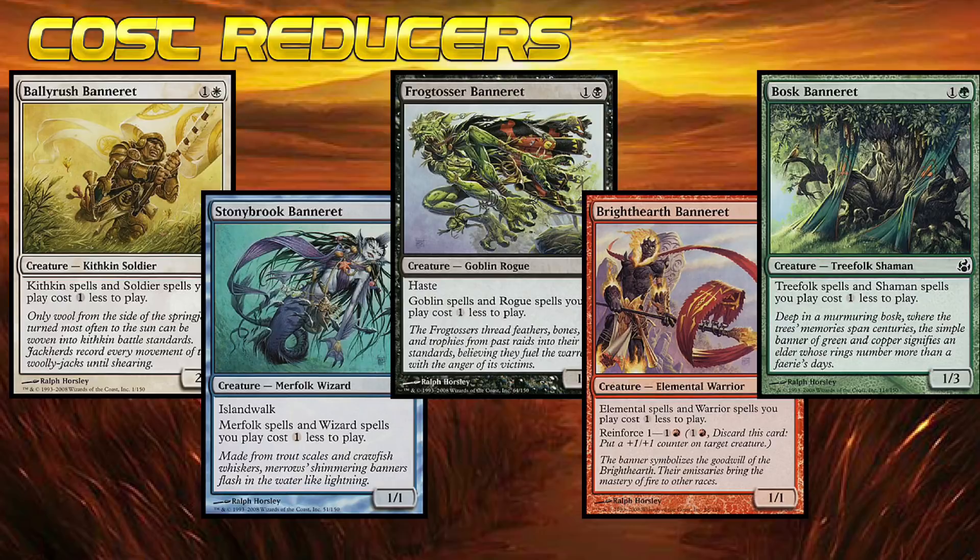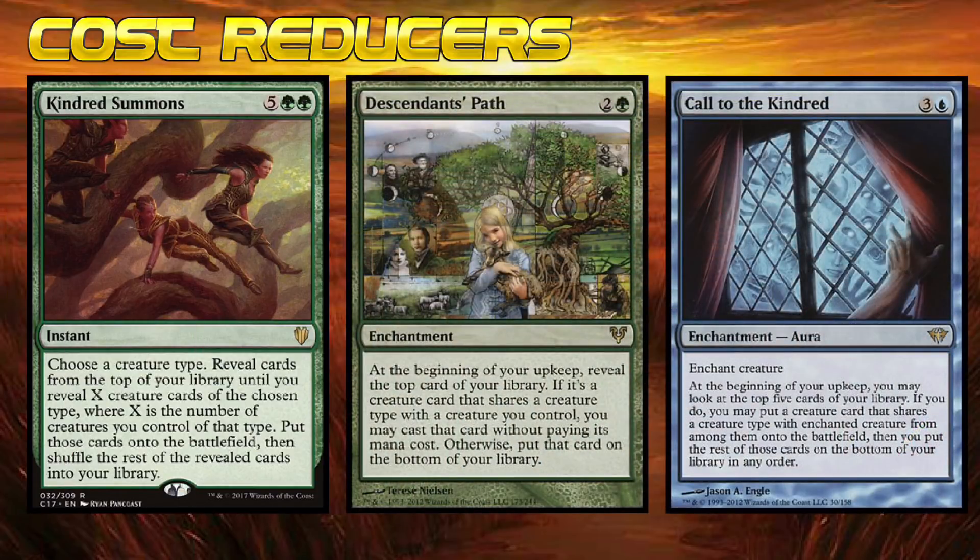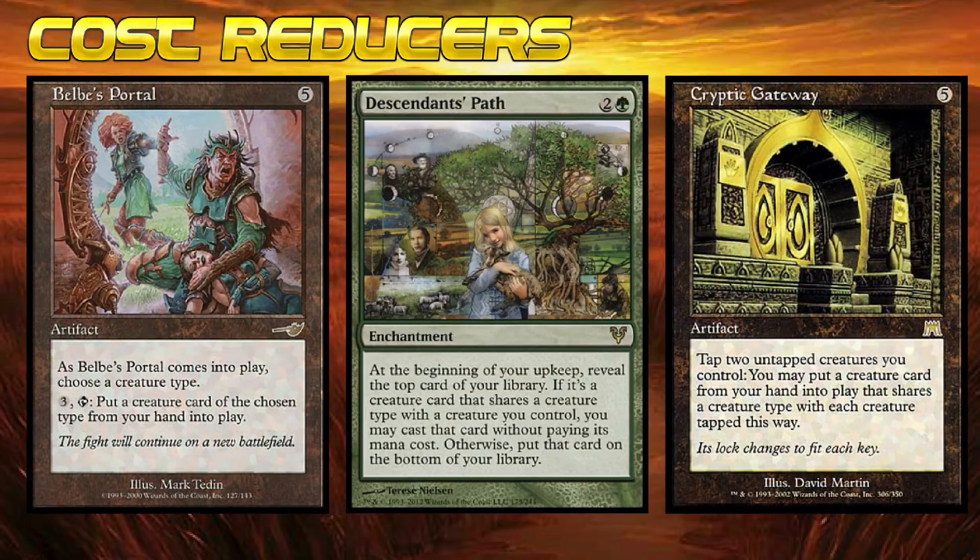It might not seem like much, but trust me, that one colorless mana difference can mean casting multiple creatures per turn instead of just one. Maybe you're too cool for cost reducers and instead you want to cheat your tribe onto the battlefield for free. If your tribal deck has a splash of green in it and you aren't running Descendants Path, what are you doing? This card is so good. In the same vein as Descendants Path are the ridiculous artifacts Belbe's Portal and Cryptic Gateway. When you see one of these hit the battlefield, you better remove it or run, because you're in a lot of trouble.